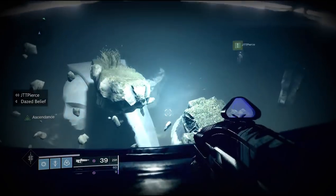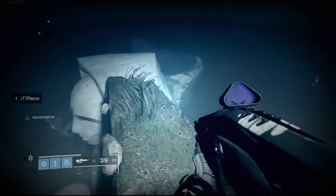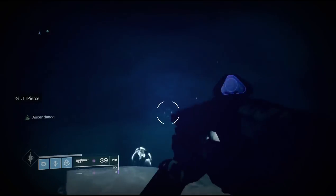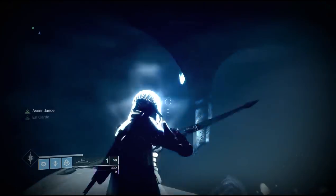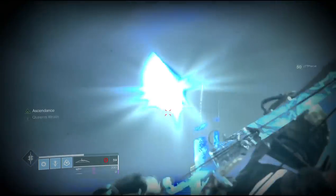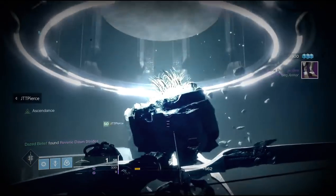Now for the second egg, you're going to want to head back down and jump on the statue's head, and look off to the right behind one of those pillars — that's where the second egg will be sitting. Now keep in mind there are two of these statues in the Ascendant challenge, so if you don't see the egg, you might not be standing on the right statue. Try to go to the other one and see if you can find it there.